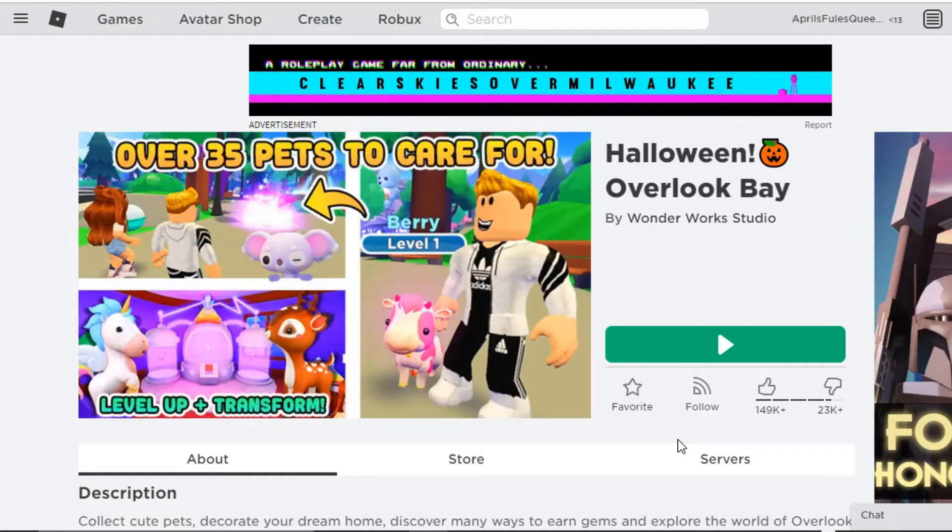Hey guys, welcome back to my channel! Today we're going to be looking at the new Halloween update in Overlook Bay. I am joining a public server because private servers are a little expensive. I hope one day they make Overlook Bay private servers a lot cheaper, or even free like Adopt Me did. Right now it is taking a little longer to load into Overlook Bay than it does Adopt Me.